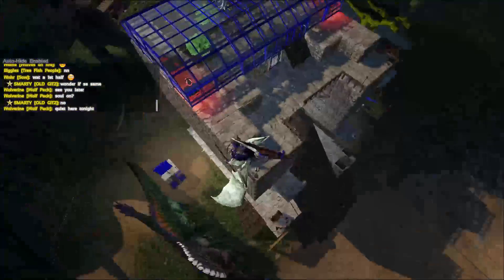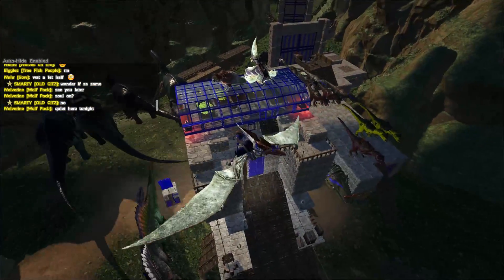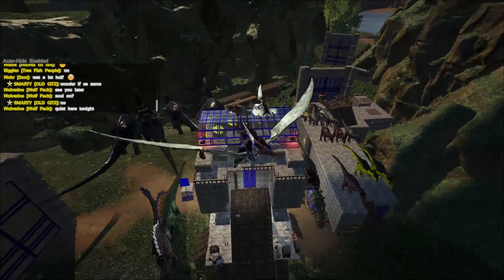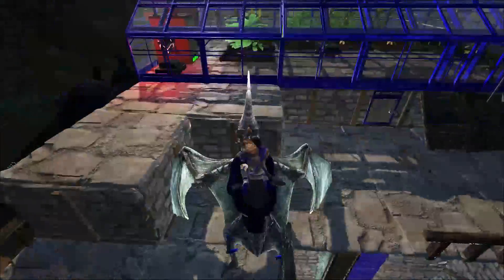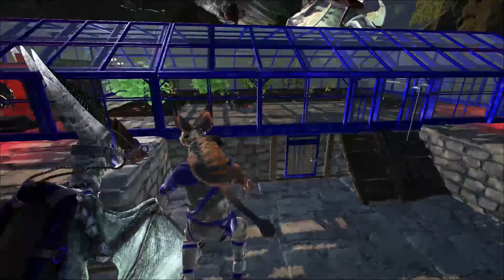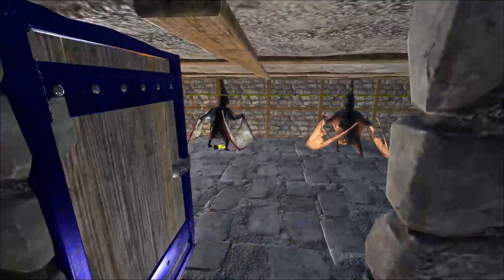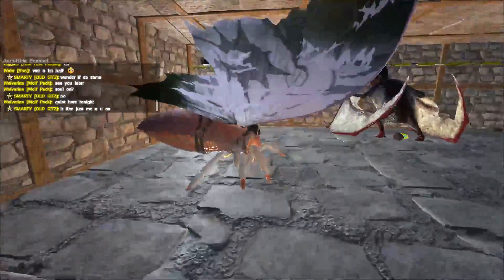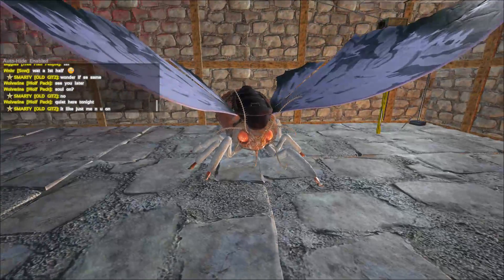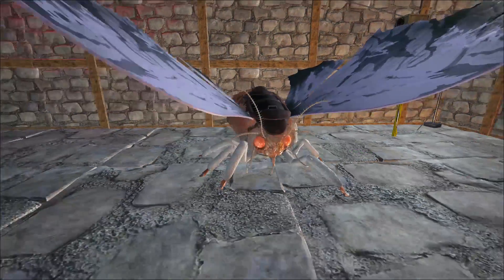Up here is going to be our greenhouse, being protected by our RG and our tapejara — I think is how you say that, not positive. Up top we also have our flyers as well as our moth here, which I believe came from wolf pack.